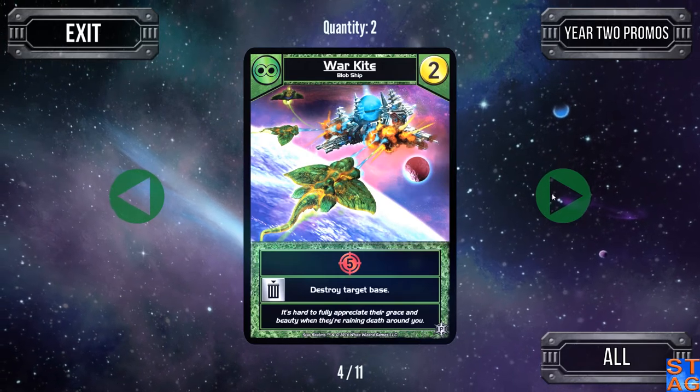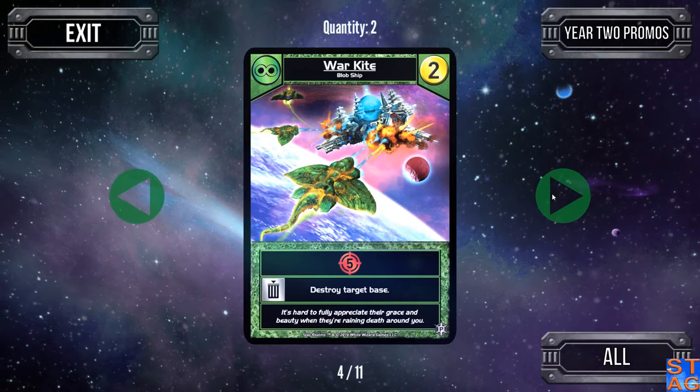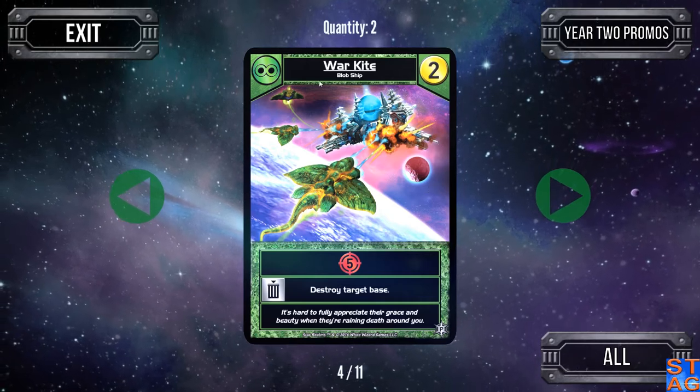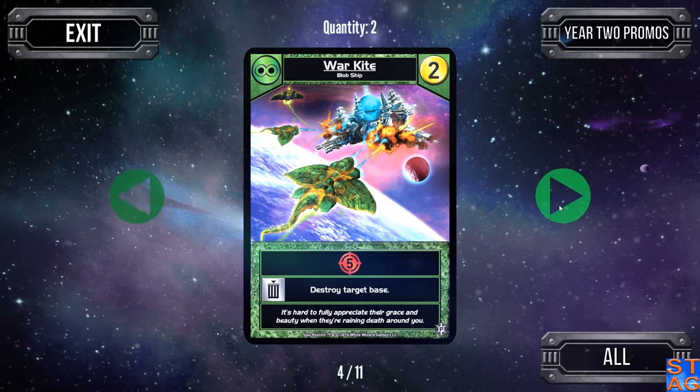The War Kite from the Blob costs you two. This is an effective card — five attack each turn. It doesn't have an ally ability, but you can scrap it to destroy a target base. It's a really cheap pickup if you need to blow through somebody's defenses fast.